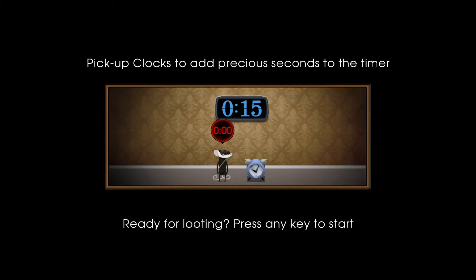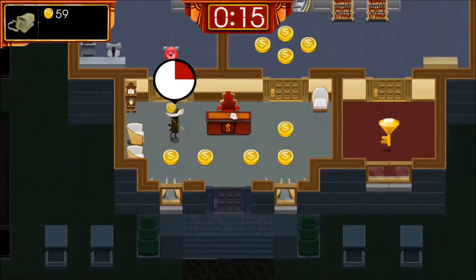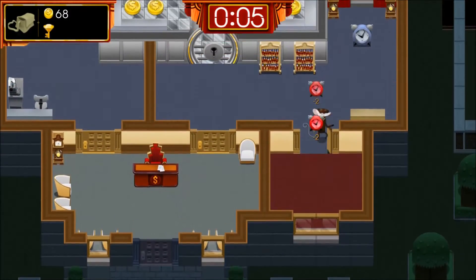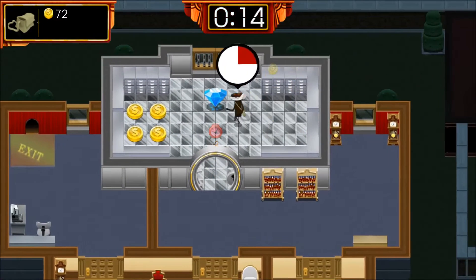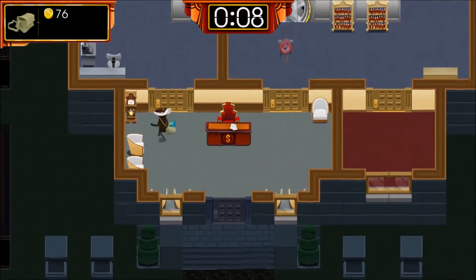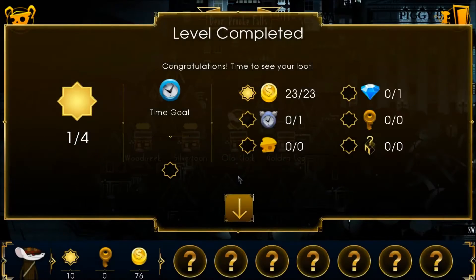We can pick up clocks to add more seconds onto the timer, so let's do that. When you have 19 seconds, any time you open a door it actually takes time away from your overall. So getting clocks is definitely the play. And if we hurry, we will make it. We did — with four seconds to spare before the goal. Pretty good, huh?